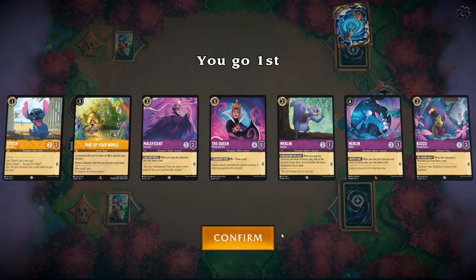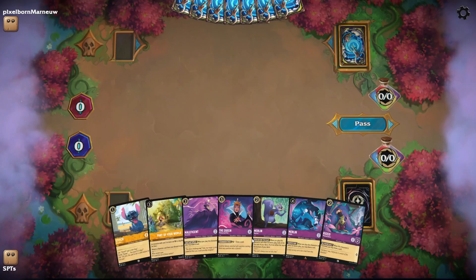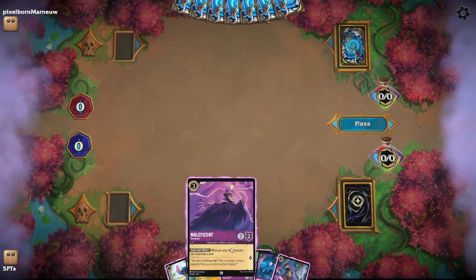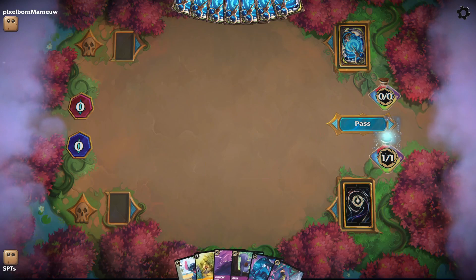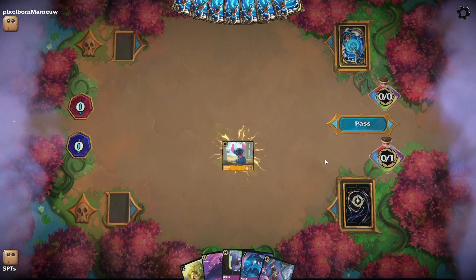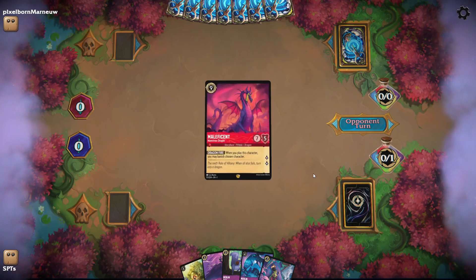We actually got a pretty good hand here — really good actually. We've got a 1 cost, a 2 cost, a 3, a 4 ink cost, and a 5 ink cost. We've got some inkables, so we're going to keep this. We're going to go ahead and ink our Queen so we can play Stitch. We can't play Queen until turn 5 anyway.